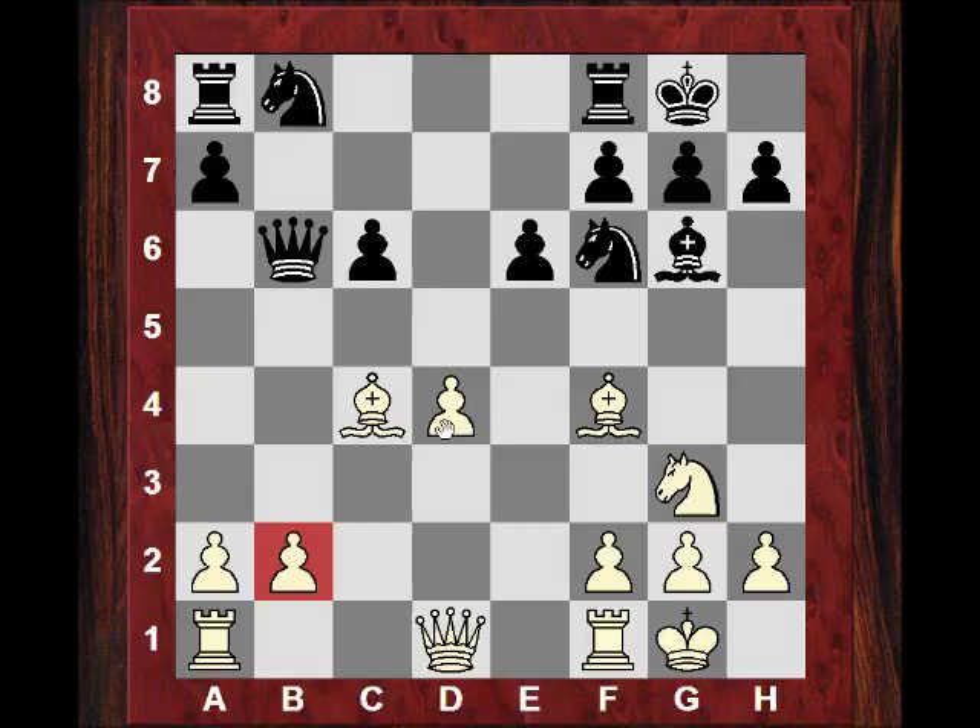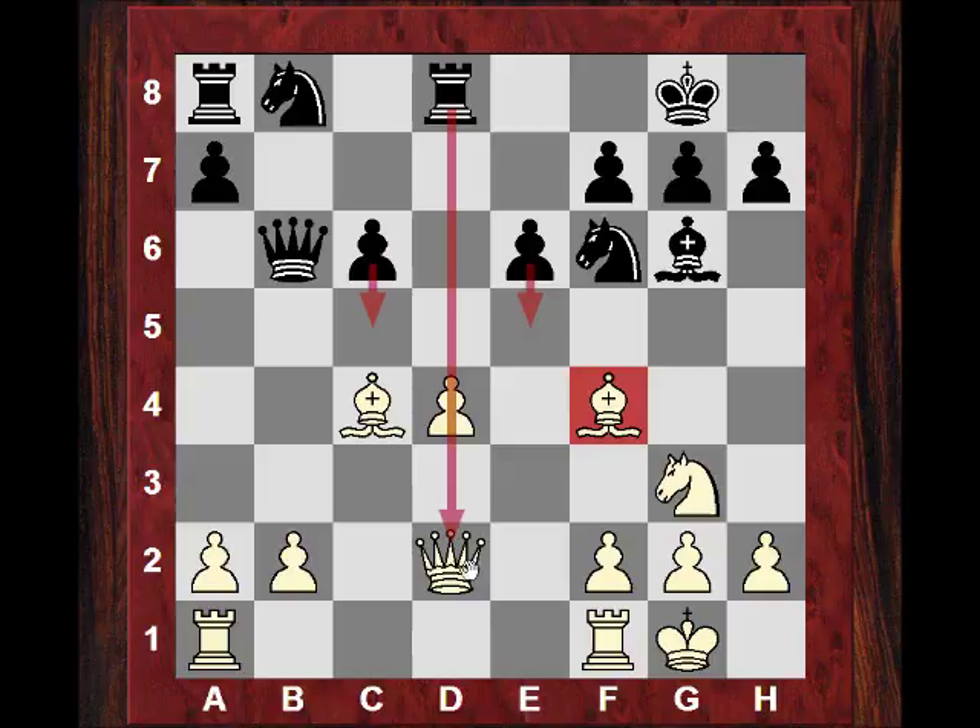Is the IQP going to be a problem? Qb6, Re1b2 keeping pressure on d4 — so maybe Rd8 later or use the blockade soon. We see Qd2, and indeed Rd8. Now e5 is held at bay with Bf4, but c5 might be useful to Black too, with this queen sitting on the same file as the rook. So we see Rfd1. For the moment Black is not keen to play c5 — it might not even work because of dxc anyway. So c5 and e5 seem totally out of the question at the moment.